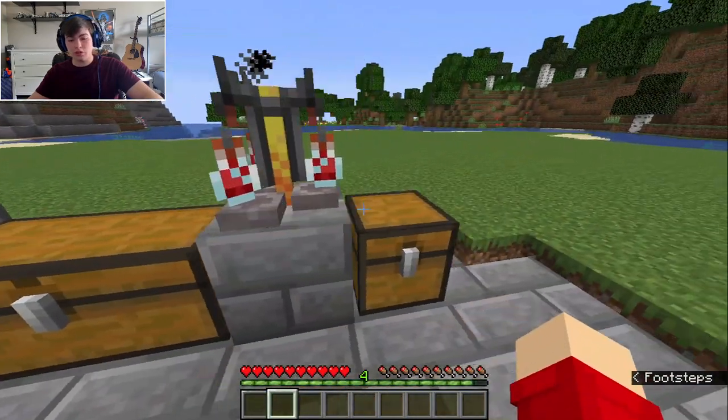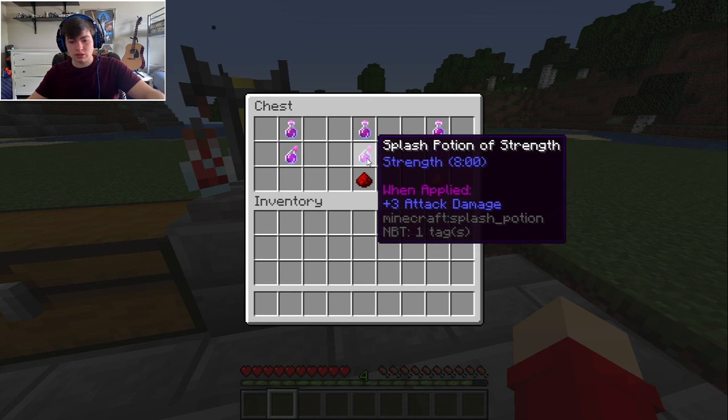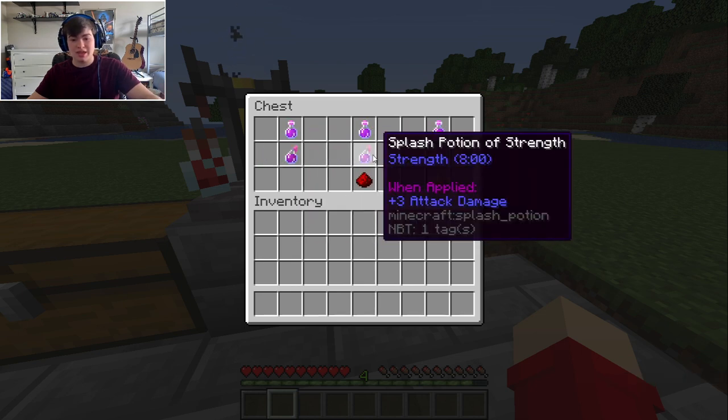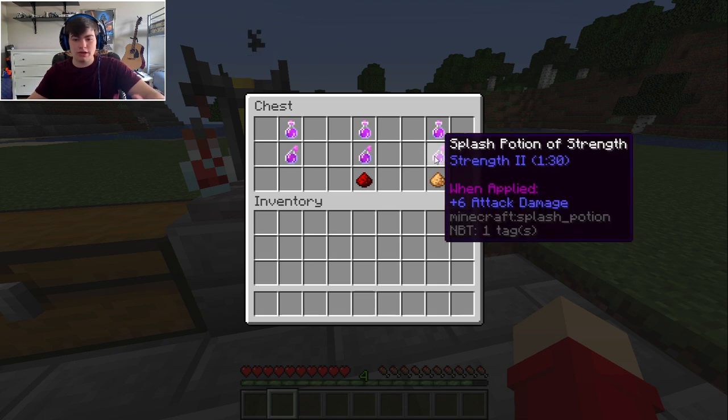From there, you can either add redstone dust, which will make it last longer — instead of three minutes it'll be eight minutes — or, it's kind of a trade-off, you can add glowstone and it will be Strength II, so you'll have more strength but for less time.